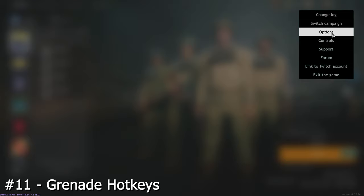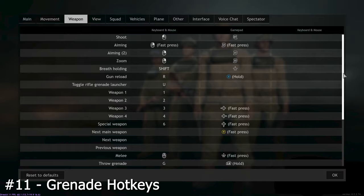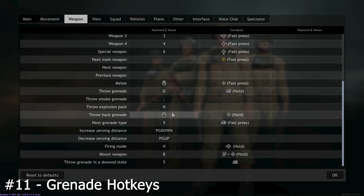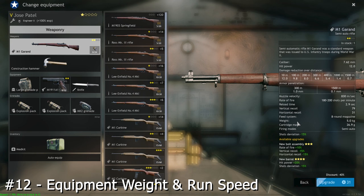If you have explosive packs, grenades and smokes all equipped on the same soldiers, you can specify which one to throw in game without having to cycle through them manually by clicking the 5 button — or whatever it is on console — and you can do this by going to menu, then options, then weapon and scrolling down until you find that option.